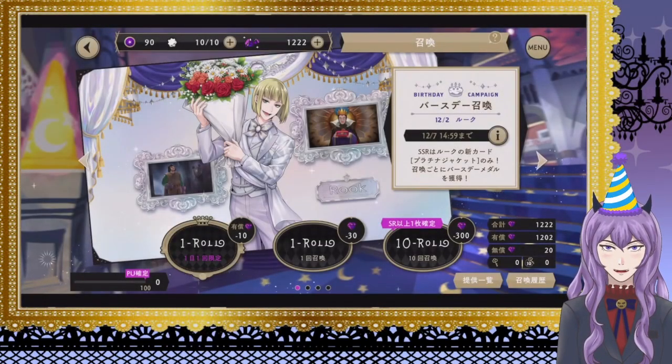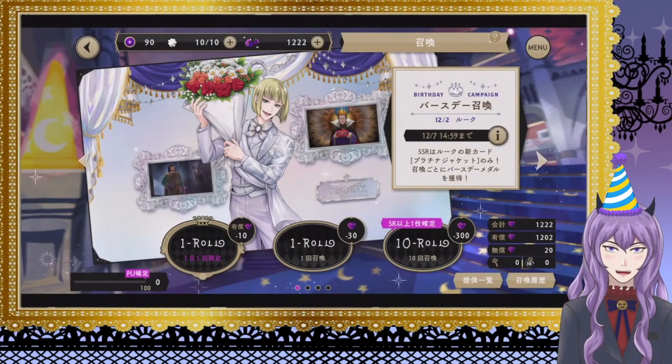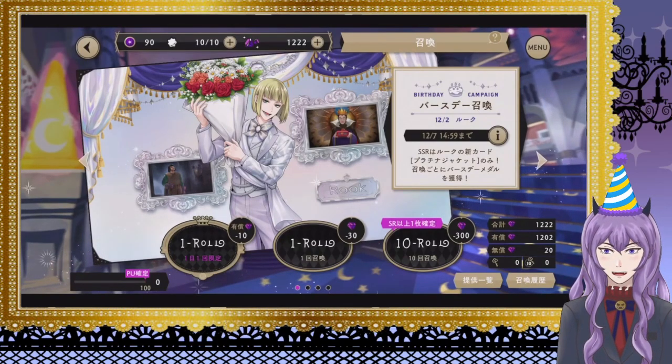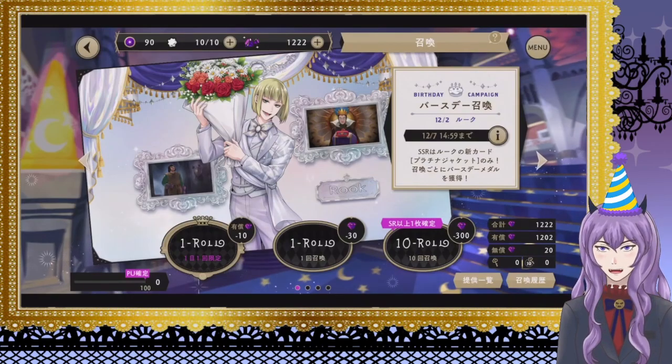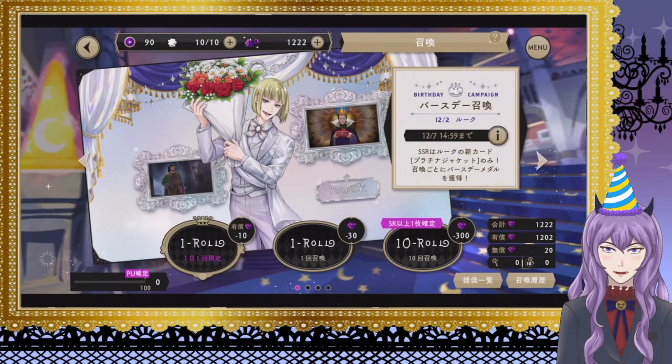Hello co-workers and welcome to Twisted Wonderland where we have two banners we are going to be pulling on today, because it is a very special boy's birthday — in this case it is Monsieur Rook Hunt. So happy birthday to Rook. He gets his beautiful platinum Disney 100 card here for his birthday, and I just want to appreciate how nice this card is — how friendly his look, how happy he looks holding that huge bouquet of flowers.